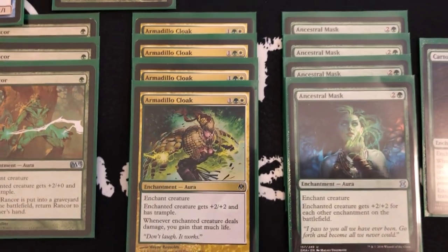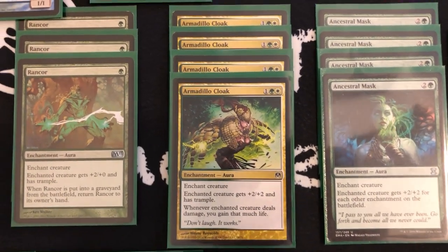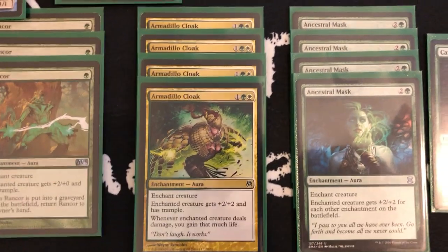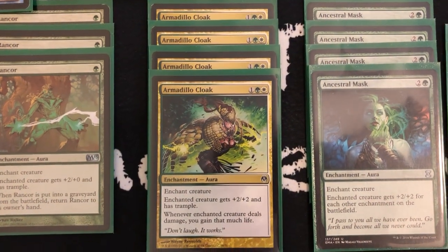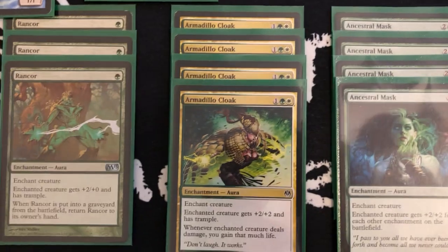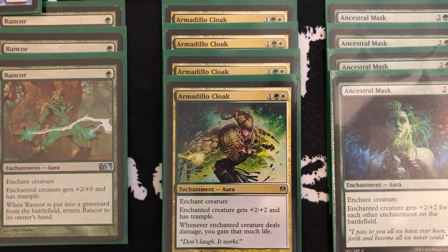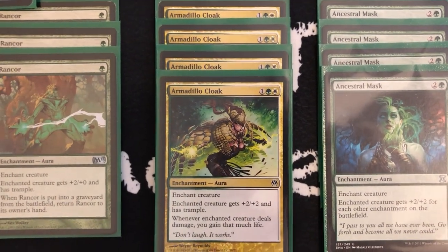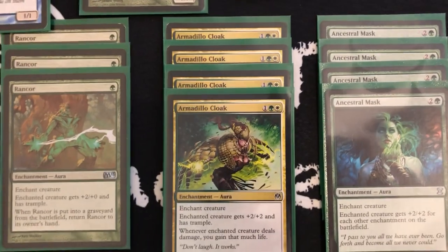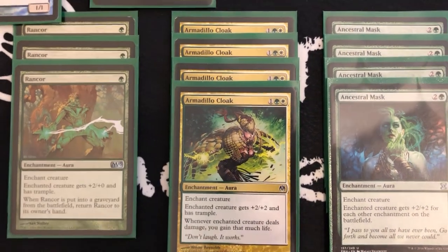We have Armadillo Cloak, which is one of the main win conditions. It's almost the exact same thing as Unflinching Courage — actually a little bit better because you can effectively play it as a Pacifism on their creature based on how it's worded. It gives plus two plus two and trample, and you gain life for all the damage it deals, essentially lifelink. This is a win condition because plus two plus two is already a powerful buff, and with other enchantments out it also provides trample and lifelink so you can punch through their creatures while racing with life gain.